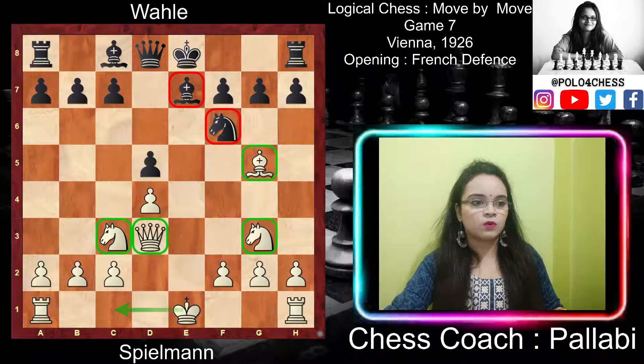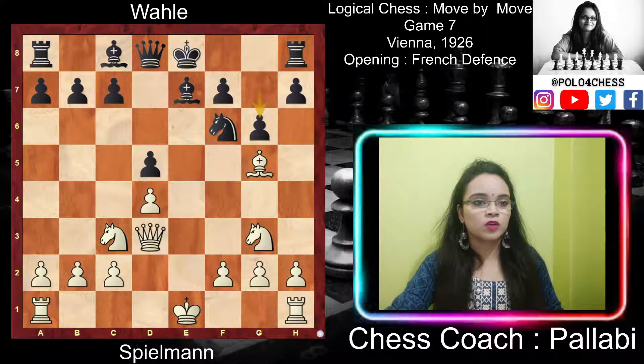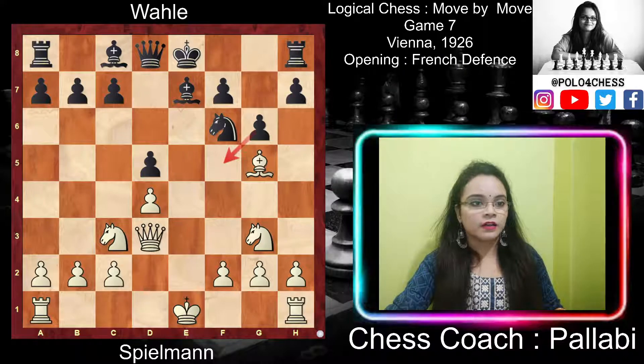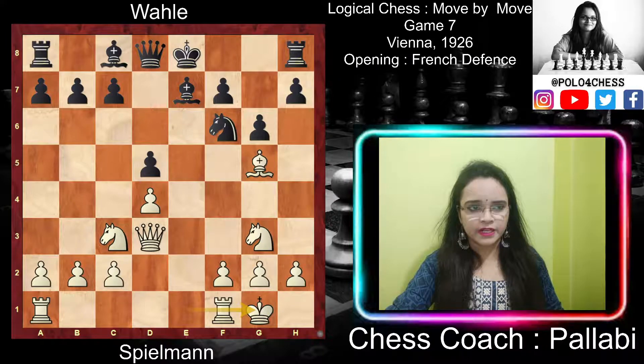White is also prepared to castle on either side and mobilize both rooks quickly. After this, black played g6. This pawn move prevents white from placing his knight at f5, but it creates an organic weakness on black's kingside as the f6 and h6 squares are now unguarded — no longer protected by the g7 pawn. After black played g6, these f6 and h6 squares are called holes and are permanent weaknesses.